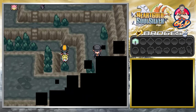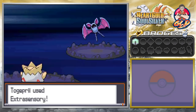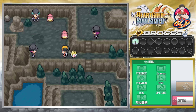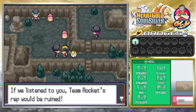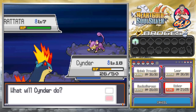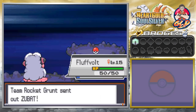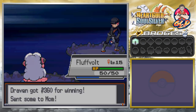Yes, we're going to get attacked by another Pokemon trainer. Extrasensory is going to do the trick. He says: 'Quit taking Slowpoke tails? If we listen to you, Team Rocket's rep would be ruined.' So we take on this Team Rocket Grunt — he's coming out with his Rattata. Let's go with Cinder and Ember Attack, then switch to Fluffault who defeats that guy. Just like that we have defeated another Team Rocket Grunt.